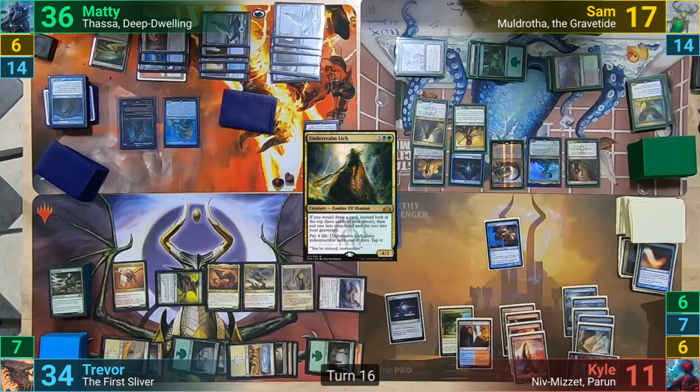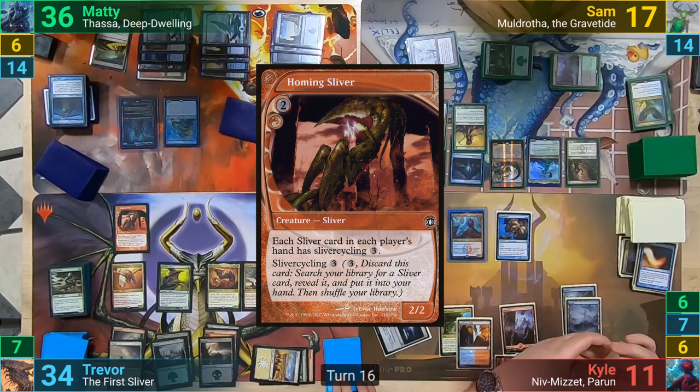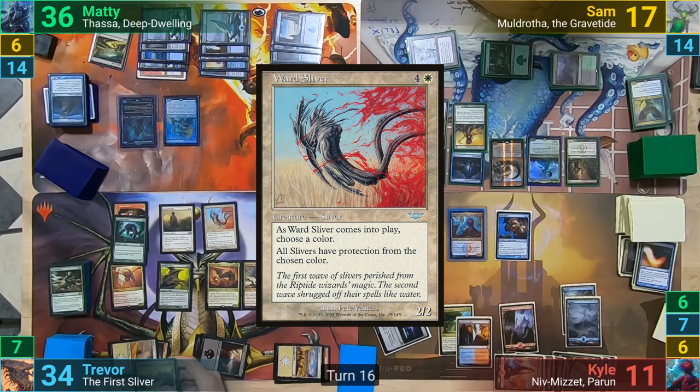This lets Kyle draw a card and deal 1 to Maddy. Sam then recasts the Seal from his graveyard, drawing a card from the Secrets. Maddy then flashes back out his Torrential Gearhulk from hand and casts Negate from his yard without paying the cost to counter the enchantment. This has Kyle draw yet another card, dealing 1 to Muldrotha. Sam then draws a card from the Secrets trigger and passes turn. At the end of turn, Kyle draws from Niv-Mizzet, dealing 1 to Thassa's Oracle.